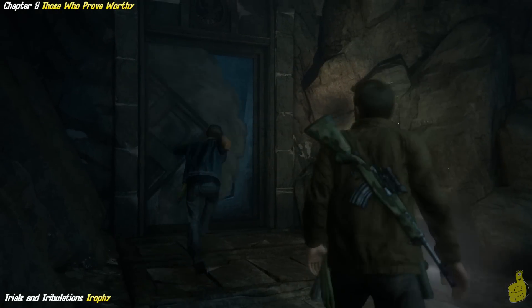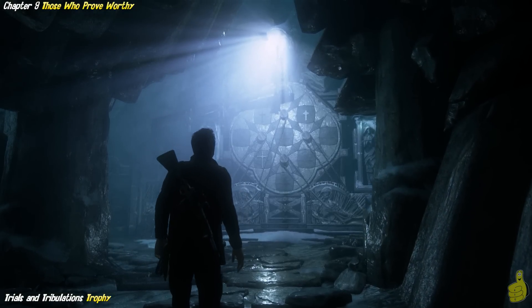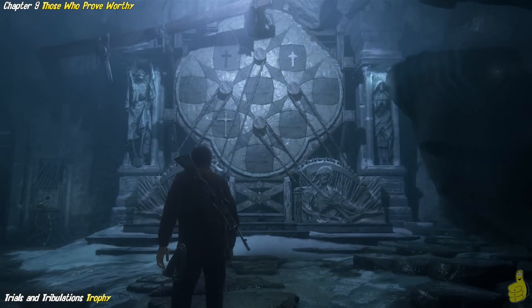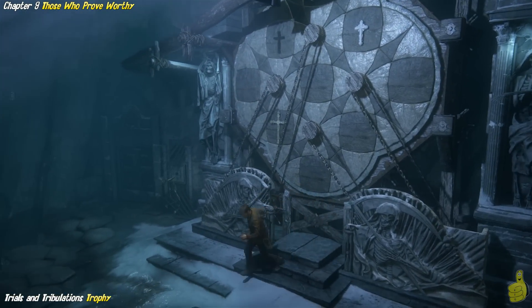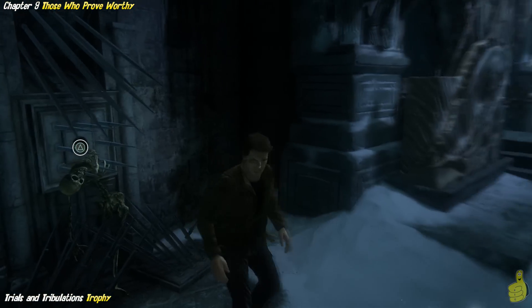So, all right, here we go. We walk into this room, and right as Nate steps on that plank there, it actually seals the room off, and the Trials and Tribulation trophy has begun. So, we've got this big puzzle with this wheel. It's actually one giant wheel that has four separate wheels. We're going to go ahead and start it off by walking over to the left-hand side.